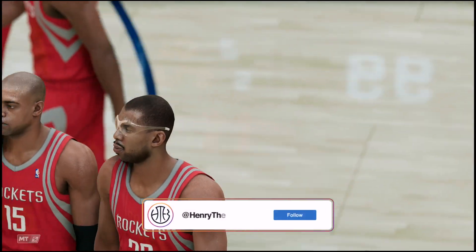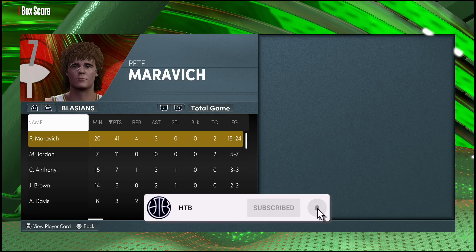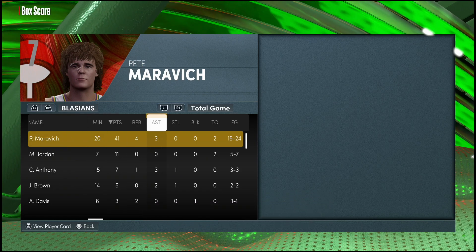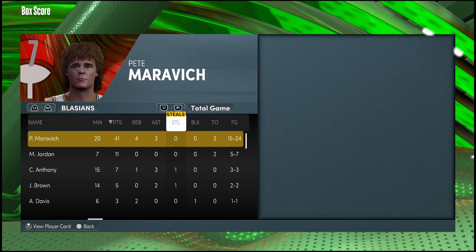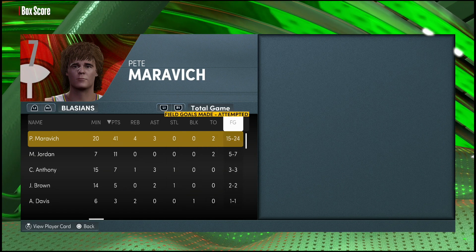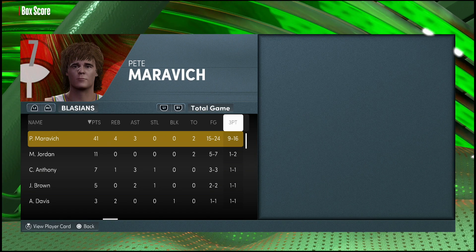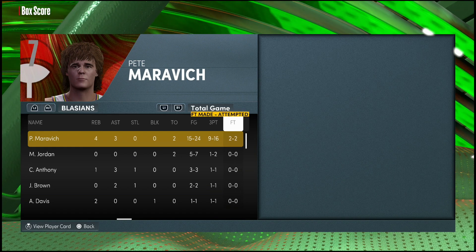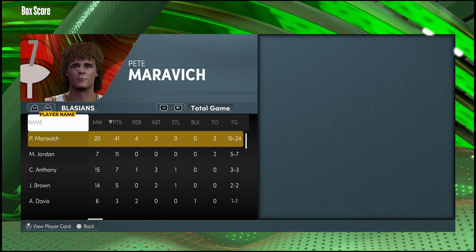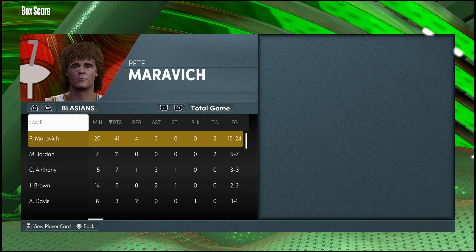Let's check out the box score. In 20 minutes, Pistol Pete closed it out with 41 points, four rebounds, three assists, no steals or blocks. I was trying but without the interceptor badge you really don't get anything. 15 for 24 from the field, nine for 16 from three — I was getting very trigger happy towards the end. He almost caught up but we closed it out. No dunks this game. All around, Pistol Pete really is a good point guard, especially once you finish badging him out and give him the right shoes.